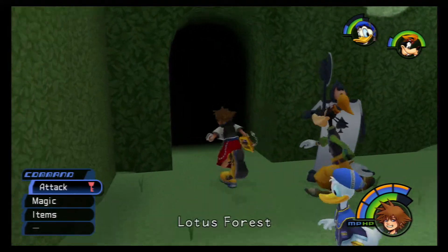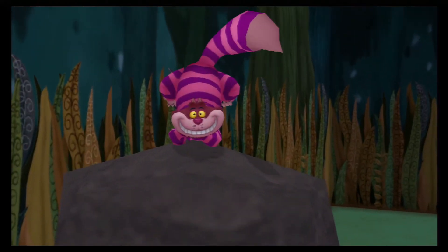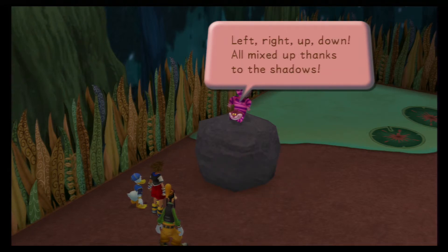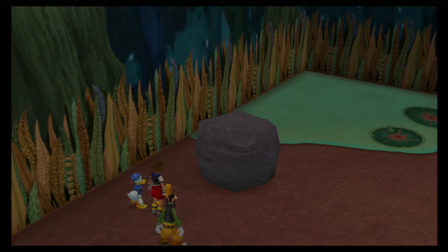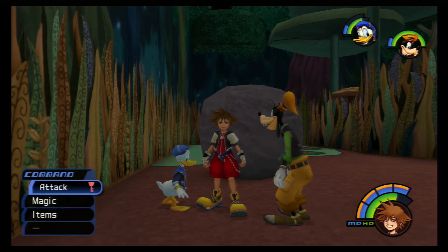The Cheshire Cat says Alice is gone — the shadows took her — and hints that we might find shadows in the upside-down room deeper in the forest, in the deserted garden. Okay, shadows in the upside-down room — that's something we'll negotiate next time. If you enjoyed this episode, go ahead and slap that like button, hit subscribe, and leave a comment telling me your favorite Kingdom Hearts game. Until next time, take it easy, my friends!